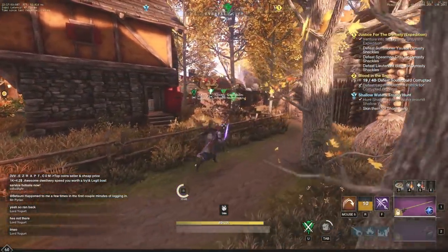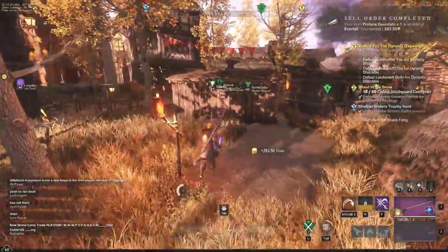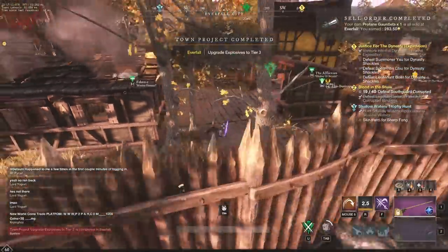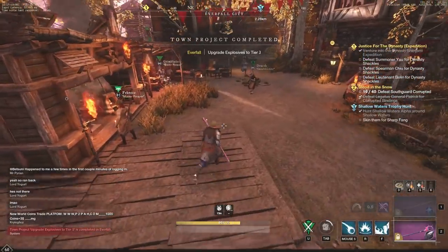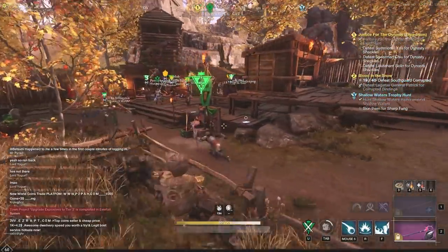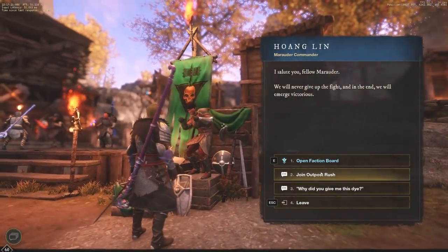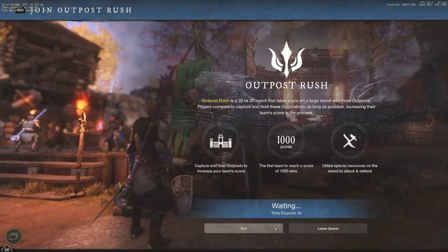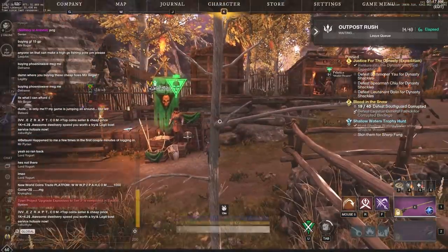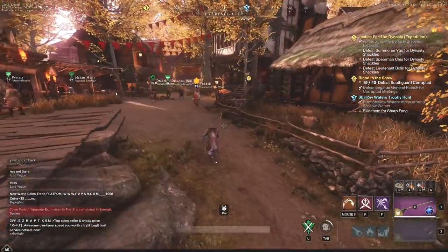Outpost Rush is also great for PvP practice — for wars, open world PvP, and all that. It's definitely back, so take advantage of it if you're level 60. I believe the reward is 360 gold per win and 250 Azoth — correct me in the comments if I'm wrong. On the other five caches I opened earlier, I did get one solid piece that sold for about 800 gold. The queue is sitting at 14 to 40 seconds and goes very quickly.